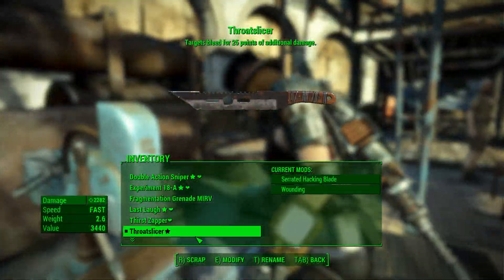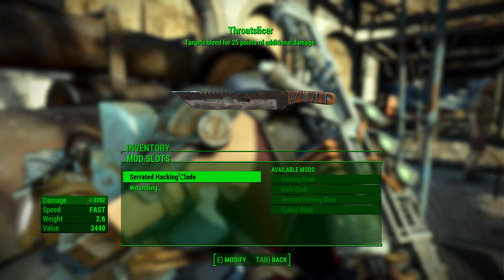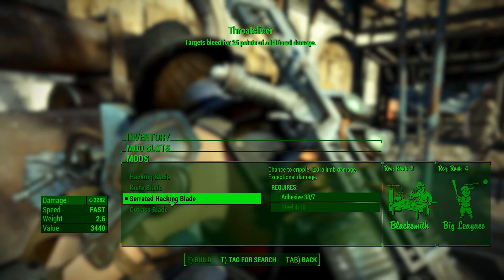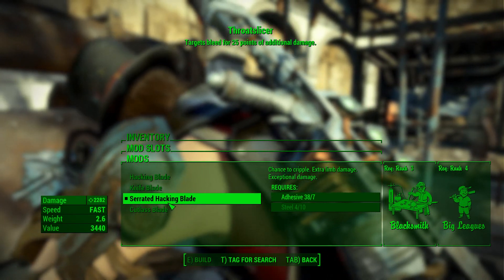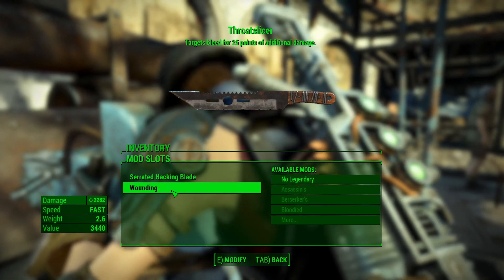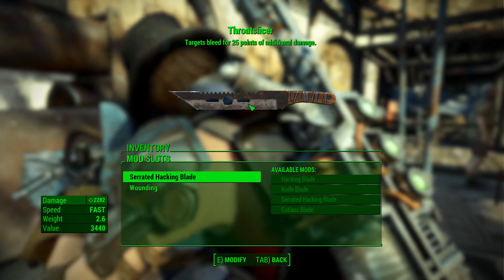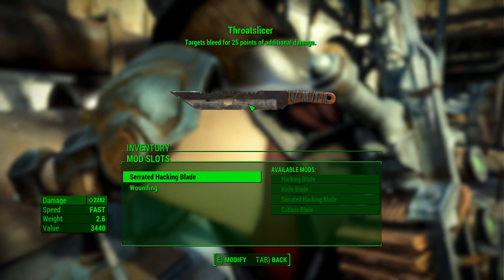Let's go to the workbench here — you can see it's got the Serrated Hacking Blade mod added to it, and it has the Legendary effect for wounding, so the target bleeds for 25 points of additional damage. But with damage like this, do you really need the extra 25?